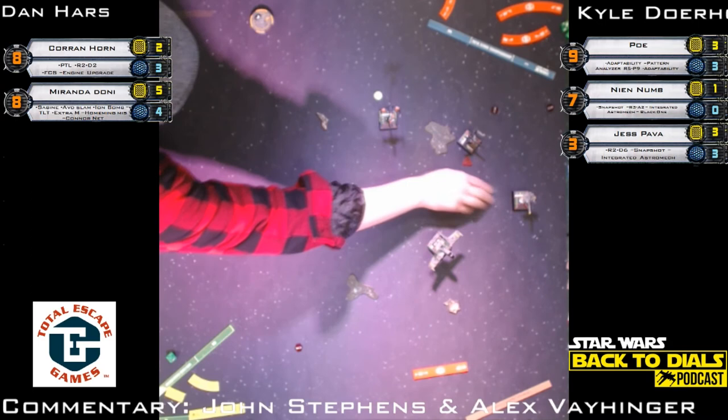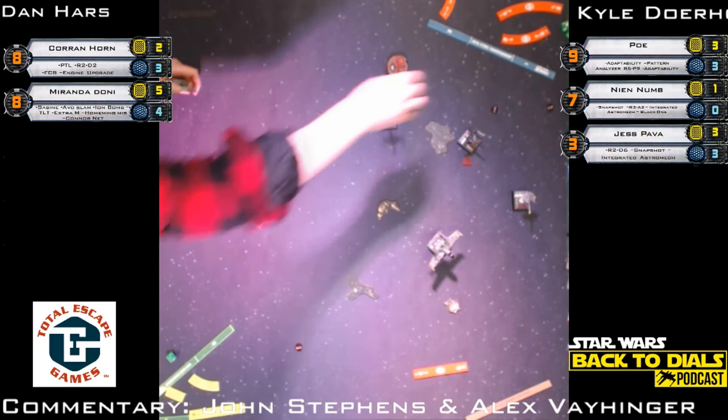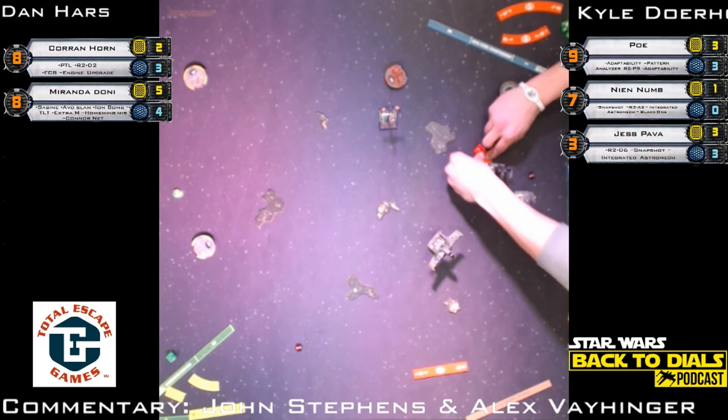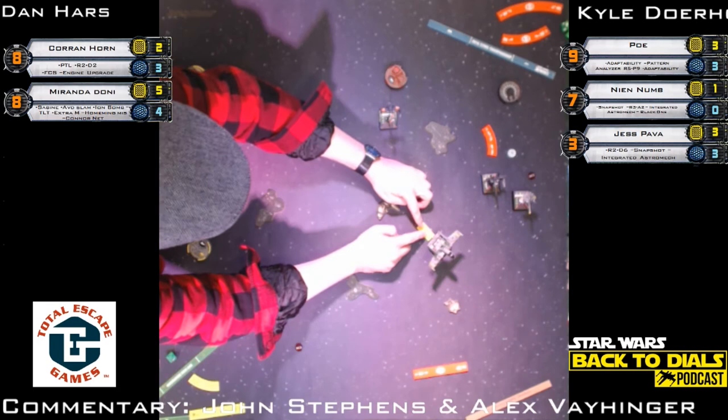Back to dials — Corran Horn loses those tokens but should have a stress floating near the top of the map. Dan likes to throw his tokens. Kyle points out tokens are everywhere. Corran did Push the Limit so he does have that stress. Nien Nunb is dead — where does that leave Kyle? Very little hope. Full Corran and Miranda — she still has one homing missile, the conner nets, the bombs. Corran is at full health. Both of Dan's ships are completely healthy — there's just no path for Kyle.